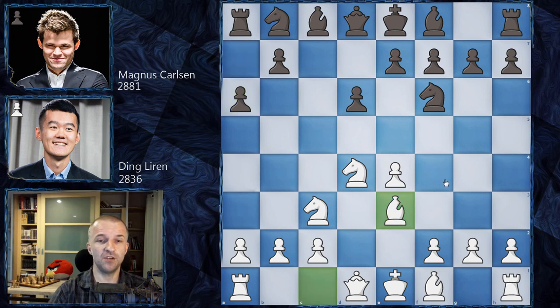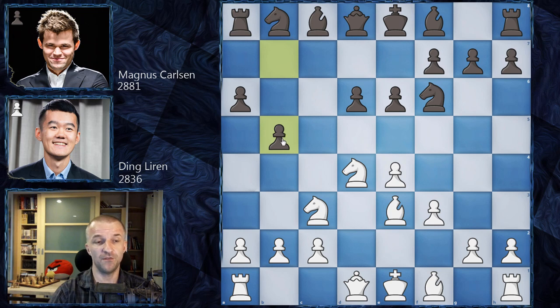Ding Liren plays Bishop e3 — the English Attack. In the second game Ding played e5, but Magnus goes for the Scheveningen system with e6. We have f3, the strongest move and the main line. Magnus plays b5 with the simple idea of attacking the b4 knight, which is a very important piece because it controls d5. White plays a3 preventing b4, then Bishop b7 is a developing move.